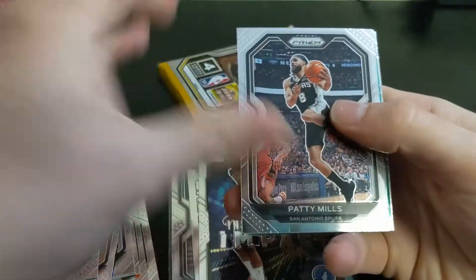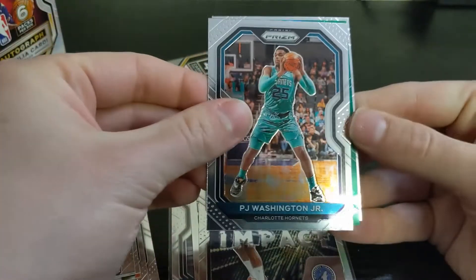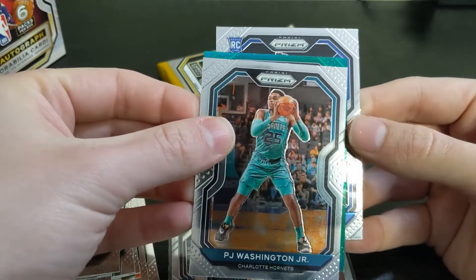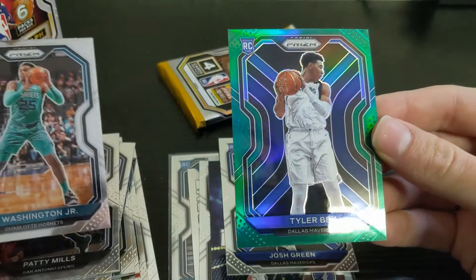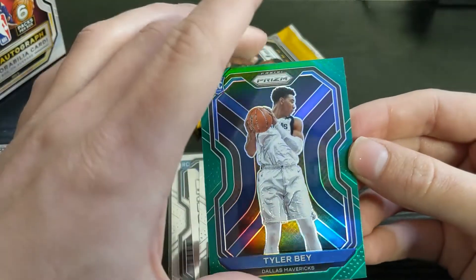There's a green in here — Patty Mills, PJ Washington. Let's do the back one first — Josh Green rookie — and then our green rookie is Tyler Bay. Not great, but I'll take a rookie green any day.